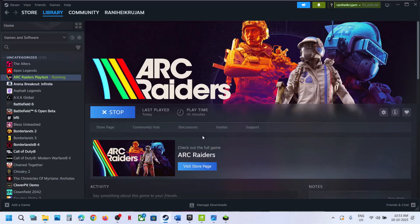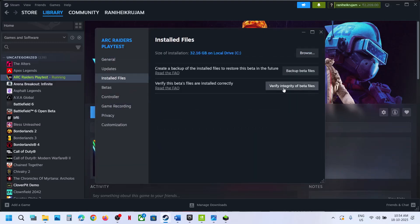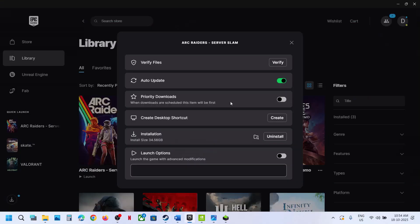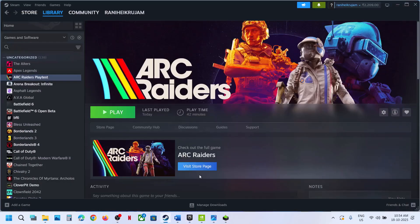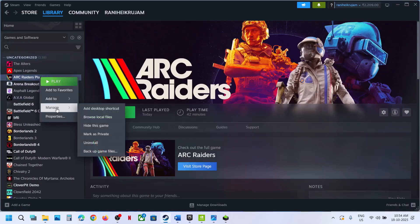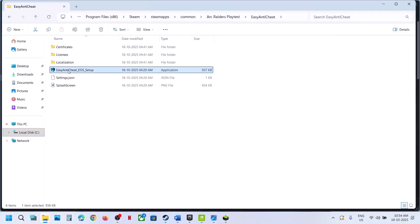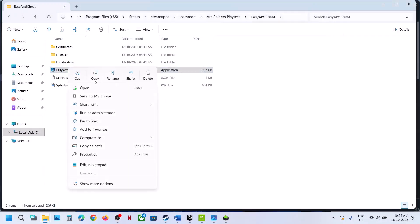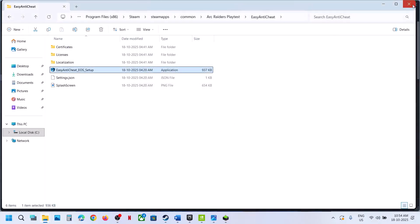Still not working — after the system restart, right-click on the game on Steam, go to properties, go to the install files tab, and click on verify integrity of game files. After the verification, launch the game. If you have the game on Epic Games Launcher, click on verify files. Still not working — browse local files and open the Easy Anti-Cheat folder, double-click or run as administrator, click yes to allow, and relaunch the game.